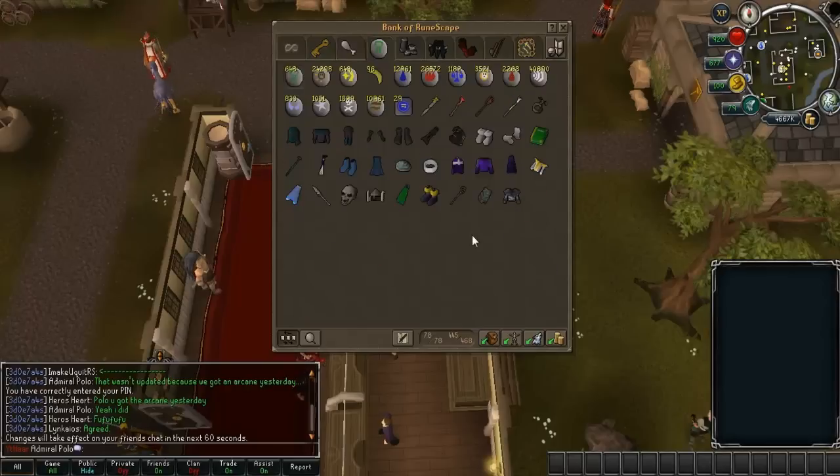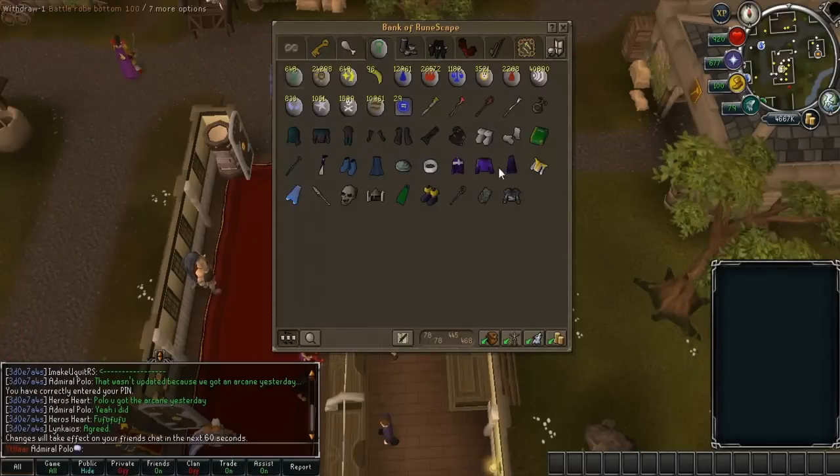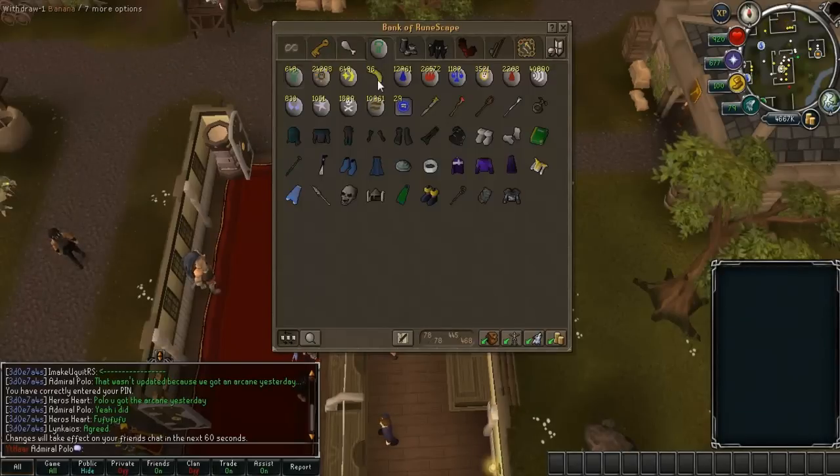Here's my mage tab. Since last video I got battle robes — the hood is at 80 but everything else is at 100. I have a Staff of Light, which I think is new because I bought it recently; before I was just using Polypore. I do need to buy another set of Gano pretty soon.